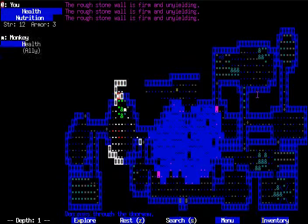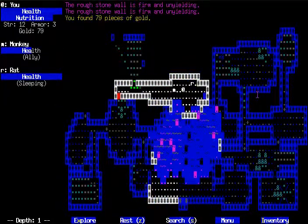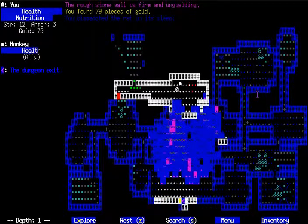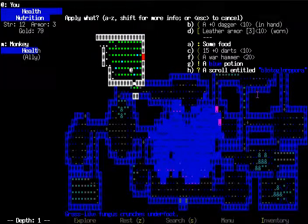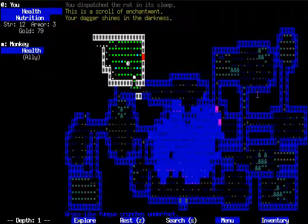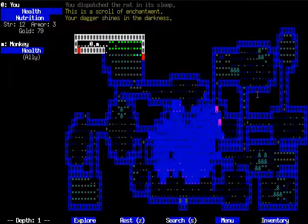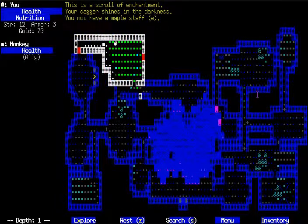I tend to like to experiment with scrolls early on in this game because it helps out a lot later on to know what you're doing when you read a scroll. Most of the time, just blind reading scrolls doesn't do much of anything. Oh — scroll of enchantment. I'm going to enchant my dagger, actually, because I'm rather fond of it. There's a staff too. I don't know what it does yet, but I'll try zapping the next thing we see with it.